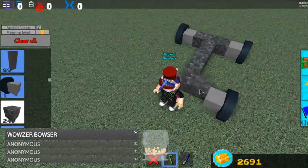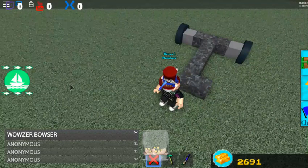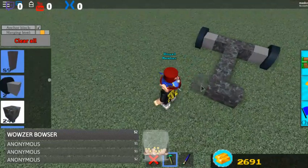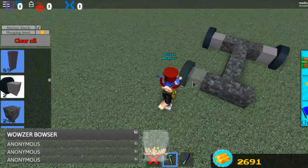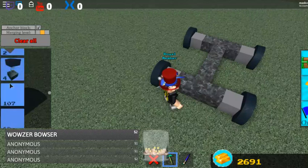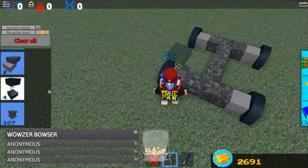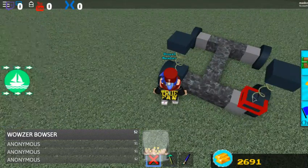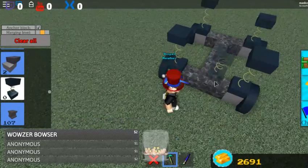They give you some blocks that you can use to build a car, but you don't have to use those blocks. You can actually modify it and build it however you would like. As you can see, I'm building one out of marble here, and I'm going to go ahead and add some wheels on both sides. What you have to do is actually add in a spring on all of the wheels.